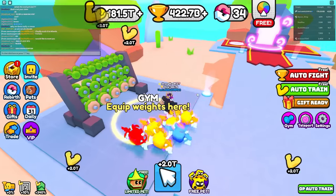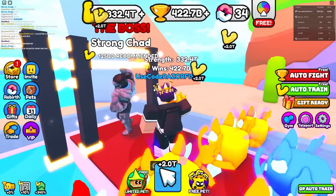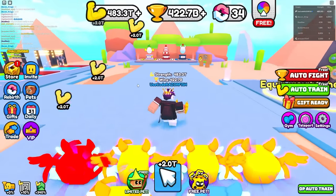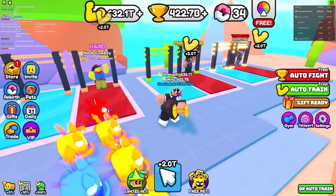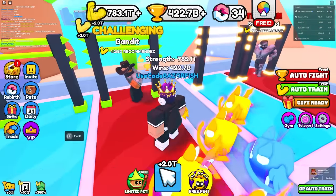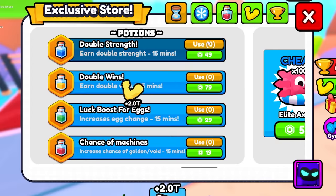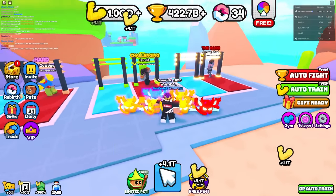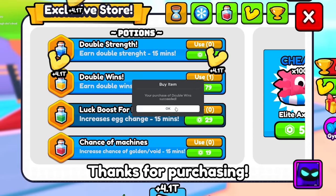We're in the new area now — more weights to grab and the VIP dumbbell again. I'm getting 2 trillion every tap. To beat the chad boss we need 125 QD strength. The next area requires 5 QD wins. The best egg here costs 10 trillion wins. I'm almost at 1.2 QD strength — good enough. Let's buy a double strength boost for 50 Robux to speed up — now I'm getting 4.1 trillion per tap!